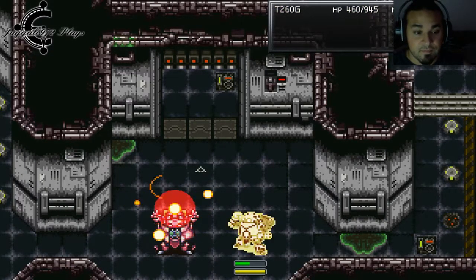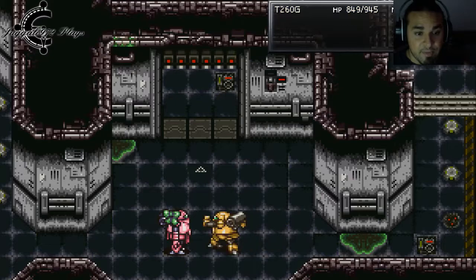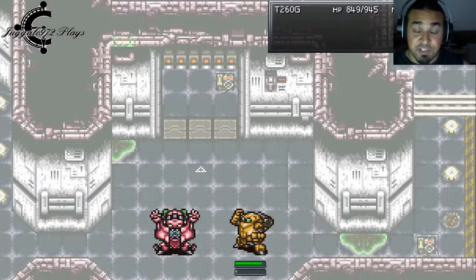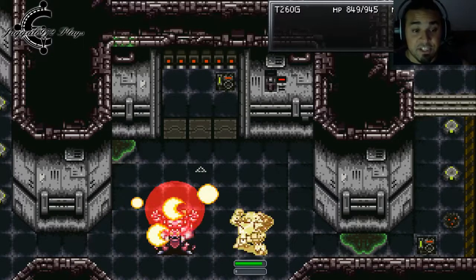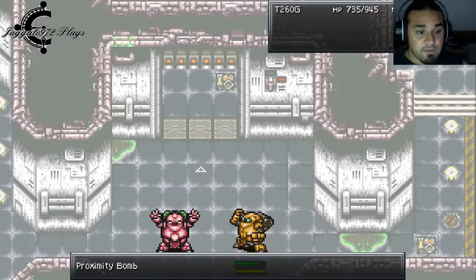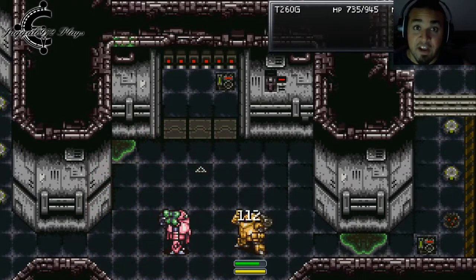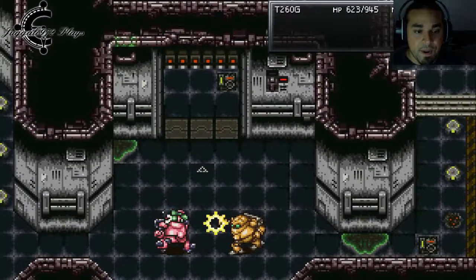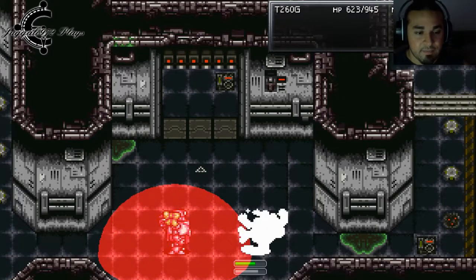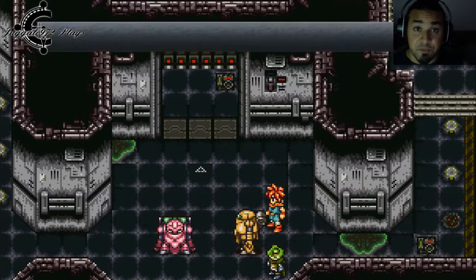Time to heal — come on, come on. You'll be okay, keep it going. And another punch. She's gonna keep doing that, so unless you just keep attacking and healing and attacking and healing, that's about as good as it's gonna get. And no experience points from that fight.